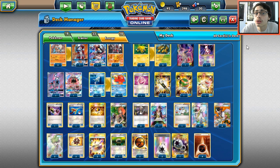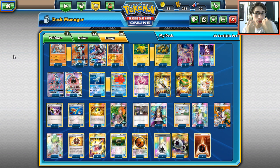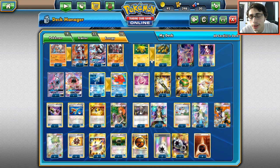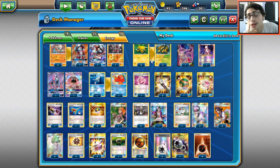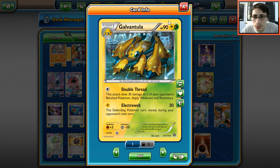Unfortunately with the loss of the Evolutions set, this deck takes a big blow. If Evolutions were still in the format I'd probably put in Flareon because then Galvantula could one-shot Beldam. They're gone though - maybe in Expanded - sad days. I wish the Evolutions would get reprinted. However we're still going to try and make this deck work.